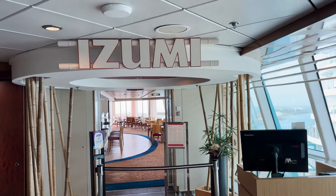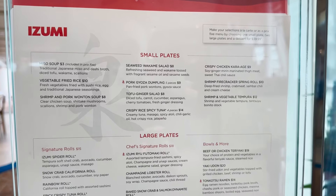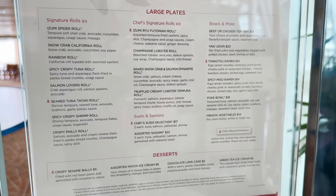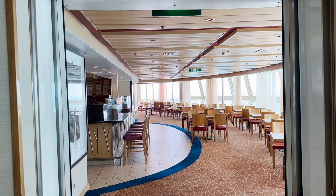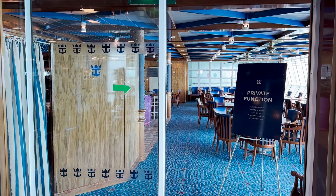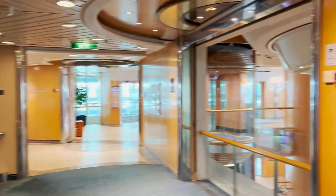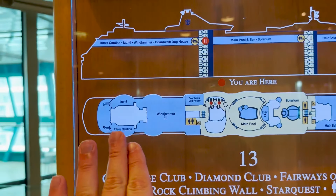On the port side of the Windjammer toward the back, we find Izumi Asian Cuisine — sushi only, no hibachi on this ship. It's a specialty dining venue at additional cost, with à la carte or prix fixe pricing options. There's a nice indoor dining space with views of the outdoor Windjammer section and floor-to-ceiling windows. On the starboard side heading out, there's also a Windjammer Café Veranda — additional seating space that can be used for private functions.